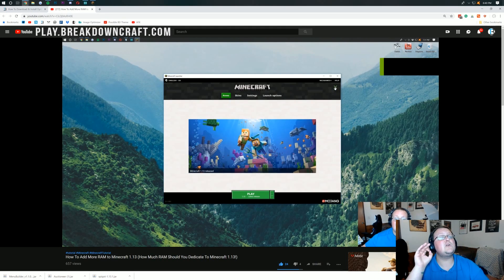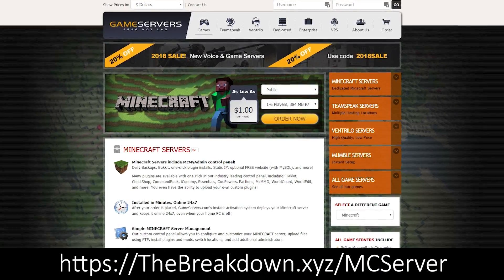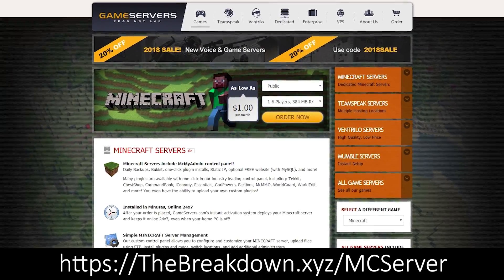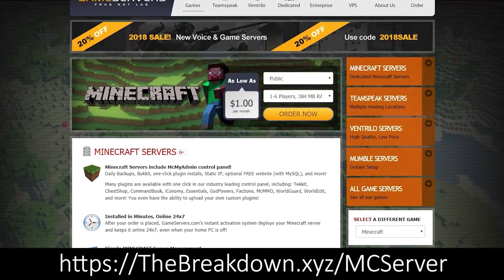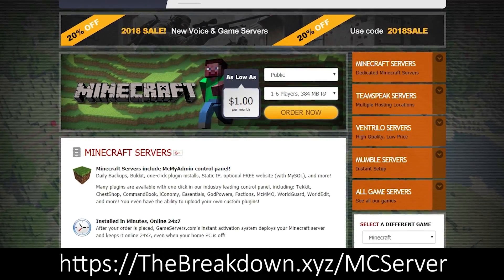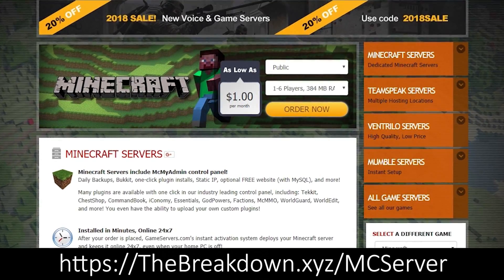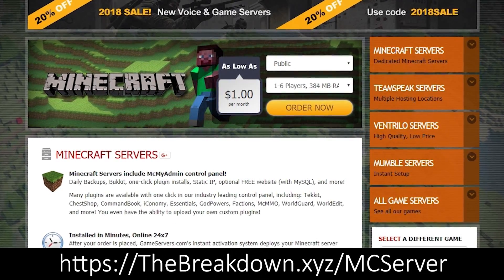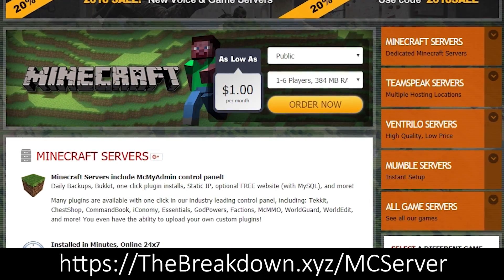Before we get into getting Optifine set up with the best settings, be sure to check out our sponsor, Game Servers. If you want an awesome 24-hour DDoS-protected Minecraft server for just $1 per month, go check out Game Servers at the first link down below: the breakdown.xyz.mc server. We personally love Game Servers and use them ourselves, so go check them out.